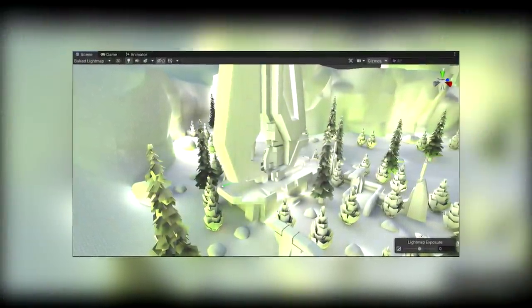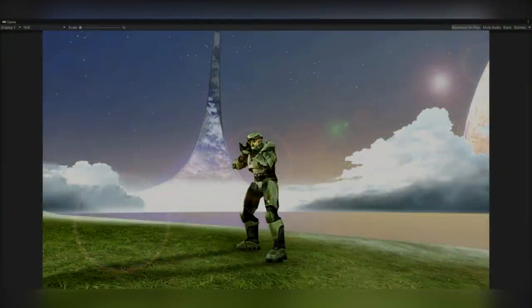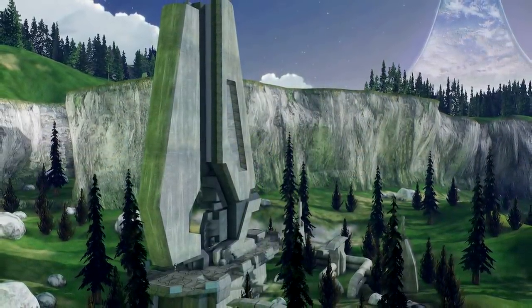With the materials all finished up, it was time to focus on lighting the level. Originally, I went with a warmer color tone to match the sunset the original level seemed to have, but I felt this didn't replicate the cool, mysterious feeling the environment had when Master Chief lands on it for the first time. After some iteration, I finally came across a setup I really felt was close enough to the original level.